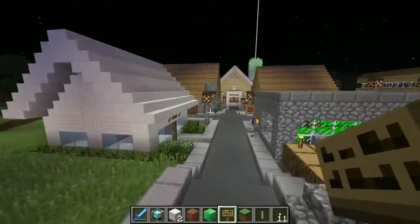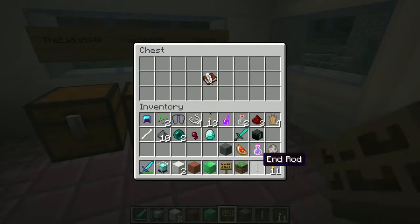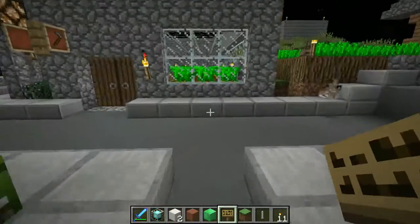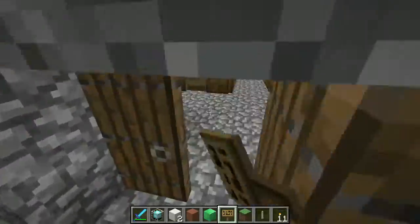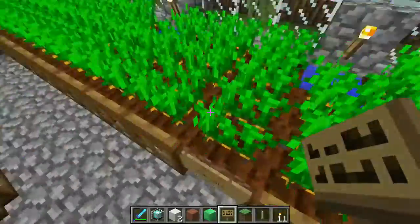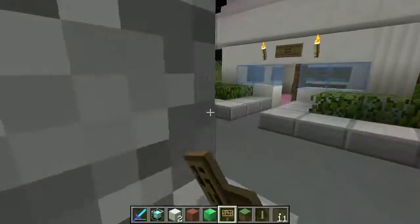Over here I think this is the building shop — kind of like where we could request what we wanted to build, but nobody really uses it. And I guess this is the greenhouse. Wait — beetroot? This is carrots. Why does that say beetroot there? But yeah, this is the greenhouse.